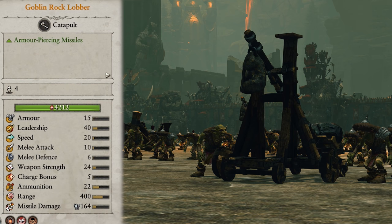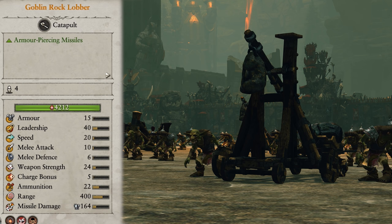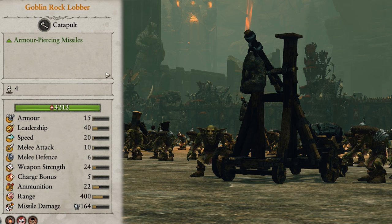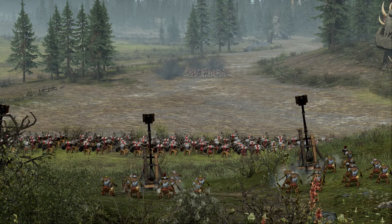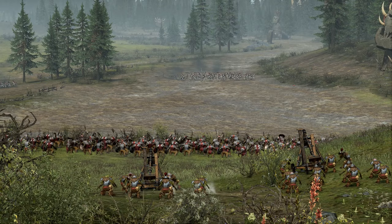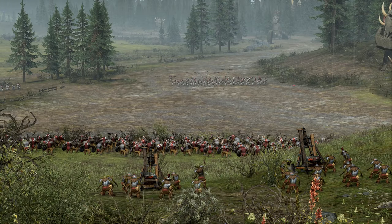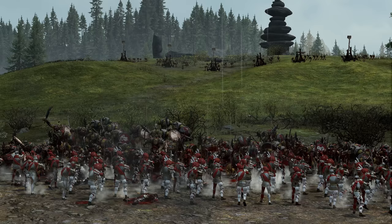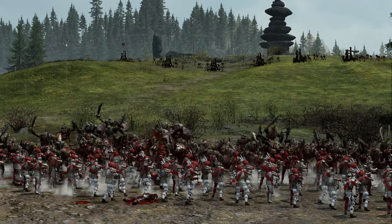Finally we get to my favourite category and unfortunately it's a little empty. First up we have the Goblin Rock Lobber. It fires AP missiles over a decent range and can do some pretty good damage to clumps of enemies even if they are pretty elite. Unfortunately they are outranged by the Dwarfs and in my experience tended to be a little inaccurate and hit my own units a fair few times. Nevertheless, since it's the only option I took two to four of them in the early game to make the rest of my army's job easier. I targeted whatever was most elite and clumped on the approach, and once melee began I set custom locations to aim at to minimise friendly fire.